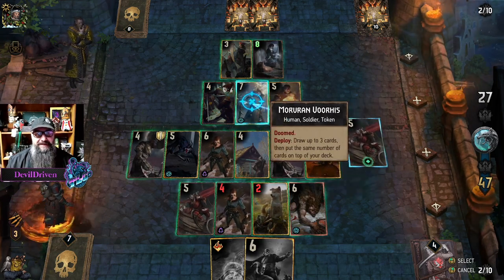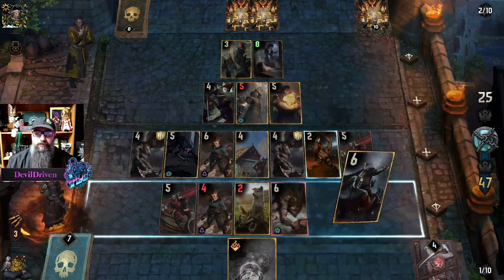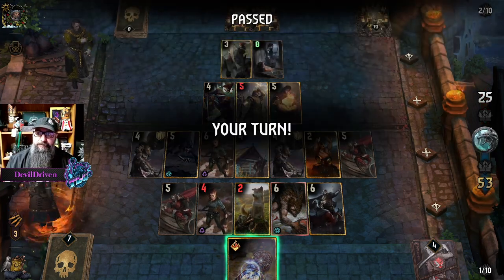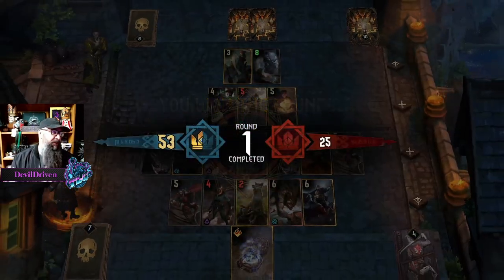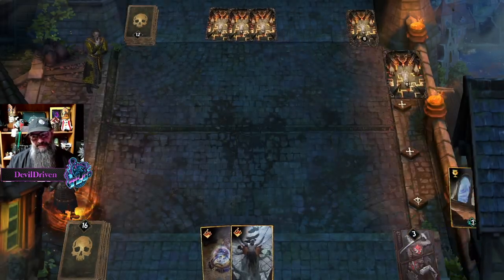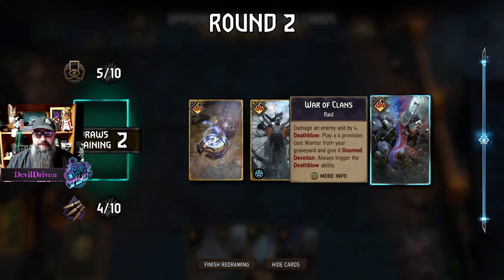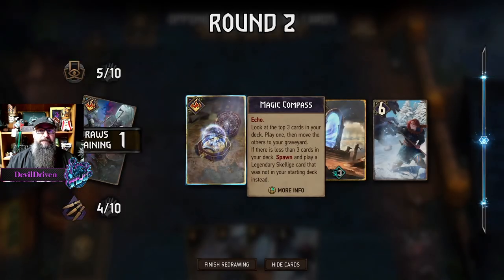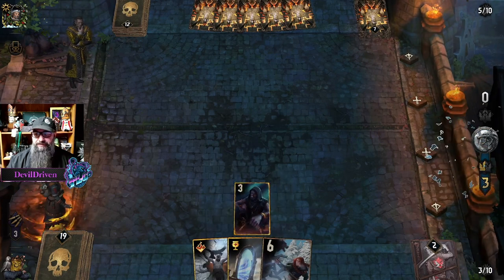53 — okay. He's ready, this man was licking his chops the minute he woke up, he said I'm gonna ruin someone's day. Well you know what sir, today is not that day. We're gonna go with the Gner big brain play of the day, but we have to get rid of these right. Yeah because we won't have units in the deck so this is it right. Concede in three, two, one — come on, let's see it.